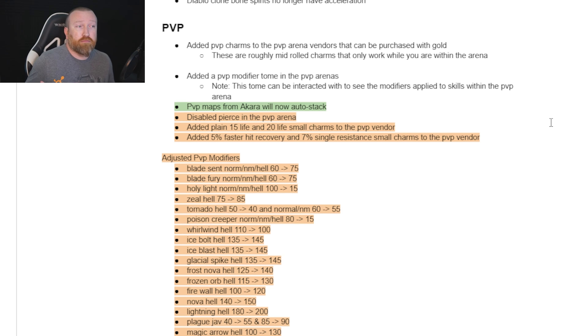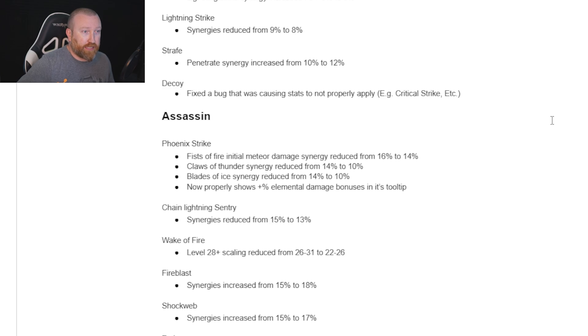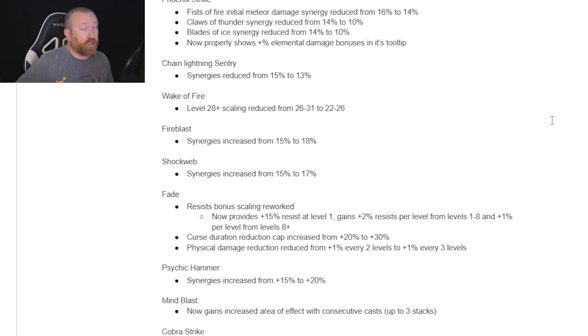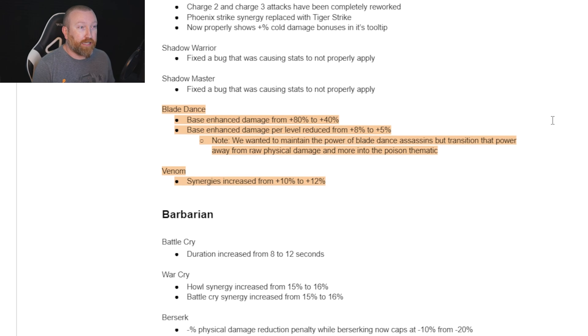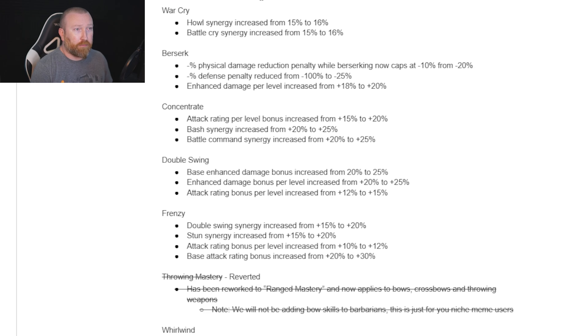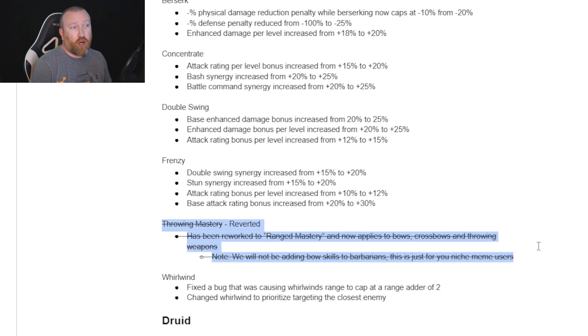If you care about PvP or you've ever wondered about getting into it, there's now a vendor that will sell you charms. That was one of the big things gatekeeping people from PvP — not having the correct charms. This might be the time to try it this season. A lot of buffs went out to tons of different builds. This is probably feeling like one of the most balanced seasons we've ever seen in Project Diablo 2, with underperforming builds getting buffs and overperforming Nova-style builds getting nerfs.